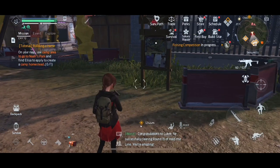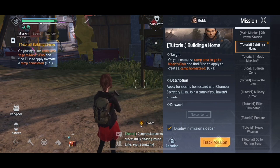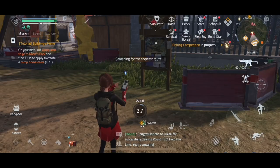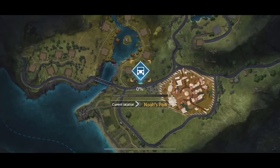Heya! Today we're going to be creating a camp homestead together. Open your map and select Noah's Park. This is basically just going to be copying your current outpost homestead by Redwoods to a spot in Noah's Park where you'll be closer to your clan mates. You won't lose anything, don't worry.